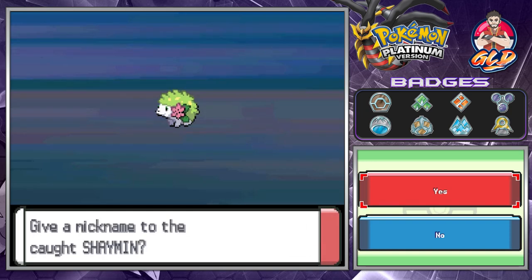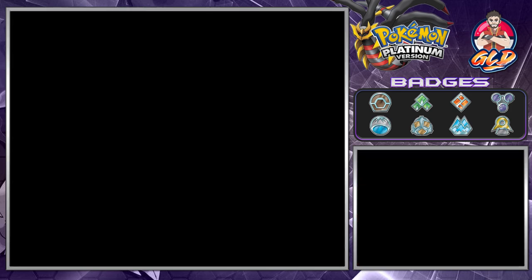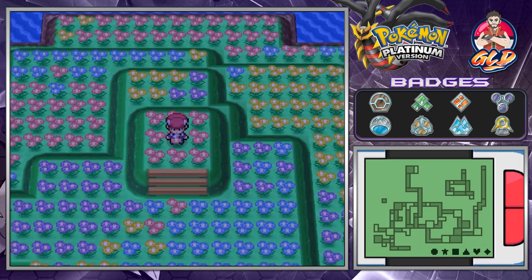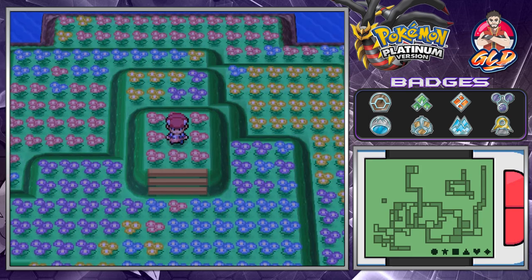Here we have Shaymin, the Gratitude Pokemon. The flowers all over its body burst into bloom if it is lovingly hugged and senses gratitude. Yes, this Pokemon is just 8 pounds. That is pretty much it for our good ol' Shaymin. In the next episode, we're going to be doing a butt-ton of captures — capturing every single legendary Pokemon, whether roaming, event, or stationary. Yes, we're going to have lots of fun. Thank you guys for being patient and as awesome as always. We're going to be finishing up this game this week, so stay tuned because the next episode you do not want to miss. Thank you guys for watching — I'll see you guys next time.